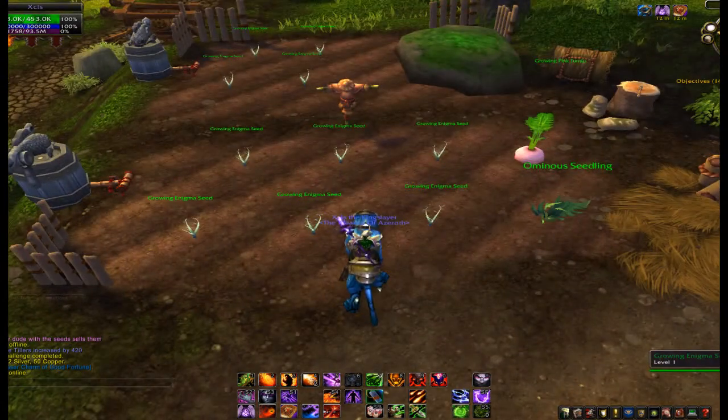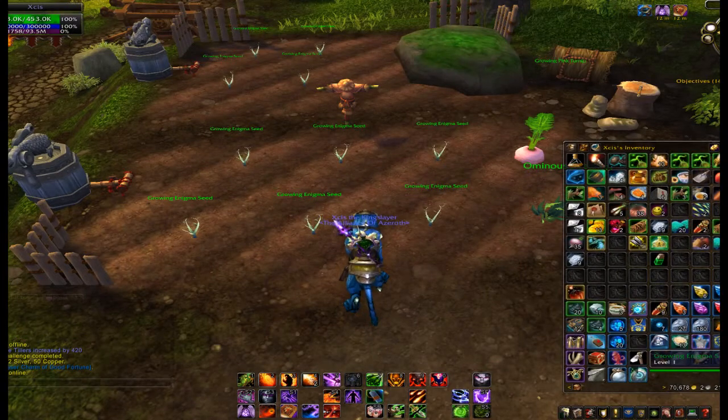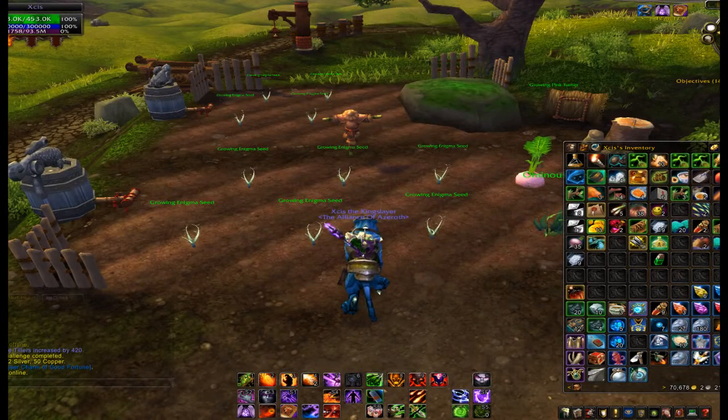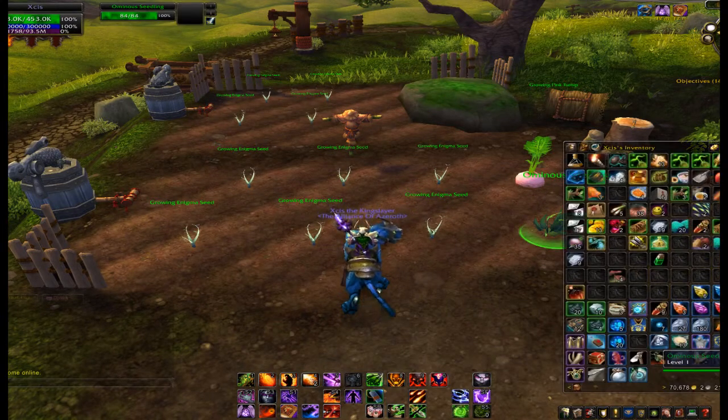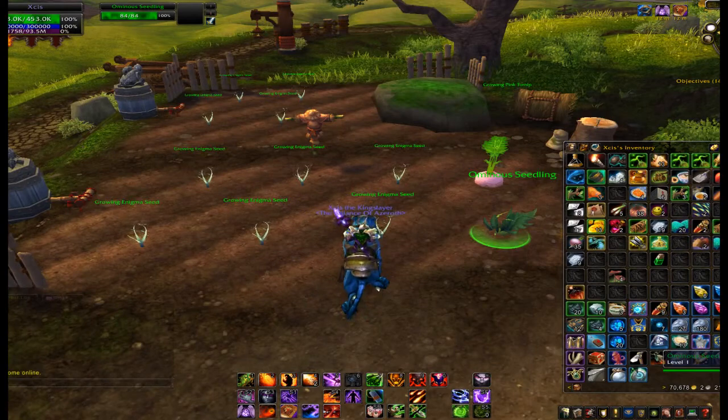As you see here, I planted almost everything as enigma seeds. These give you random herbs when you collect them — you need to wait one day. I just planted one already and got four Foolscaps. You can also get Golden Lotus and basically every herb there is. There's also a chance an Only-a-Seedling is in there, which turns into a pet you can sell or keep.